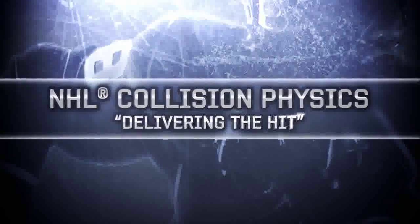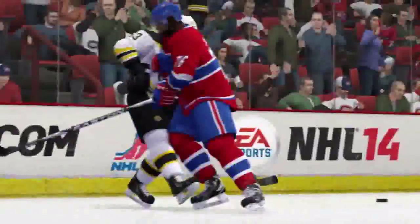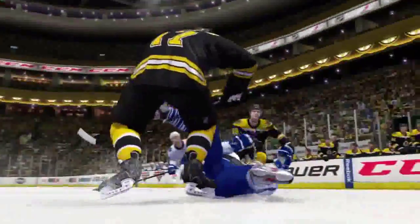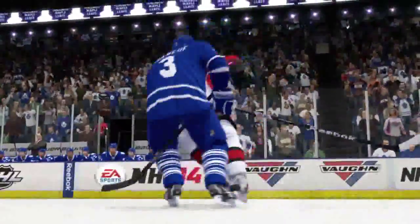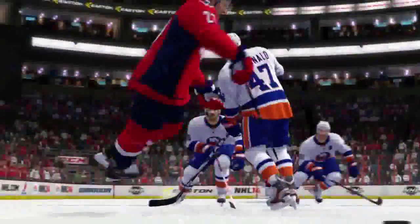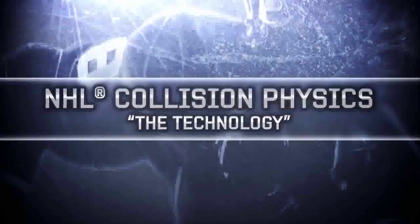The all-new NHL collision physics is built from FIFA's award-winning player impact engine and has been evolved to fit the faster, more aggressive nature of a hockey game. We all know a big hit can change the course of a game. NHL collision physics now takes players' size, speed, momentum and body position into account to deliver more realistic hits. FIFA's player impact engine technology has allowed us to get truly authentic reactions from huge driving hits, glancing blows, limb-on-limb collisions and everything in between, all based on new ragdoll physics. Now let's take a look at all the tech behind NHL collision physics to see what makes it work so well.